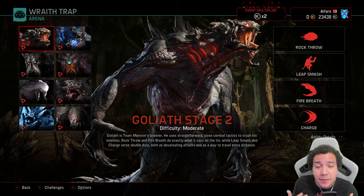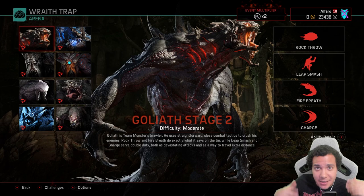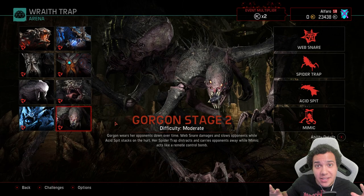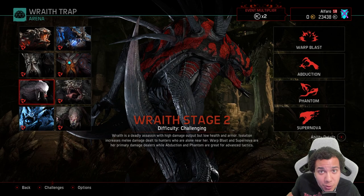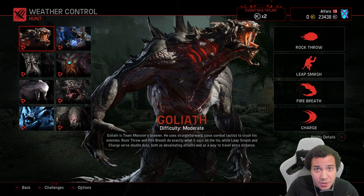Before you get into the match, you need to know which monster you want to play. It depends on your playstyle. If you like to be in the hunters' faces doing melee damage up close and personal, I suggest the Goliath, Meteor Goliath, Behemoth, or Glacial Behemoth. If you want ranged attacks from a distance, use the Kraken or Elder Kraken. If you want to be sneaky and do high DPS but your monster is squishy on health, use the Wraith or Gorgon.